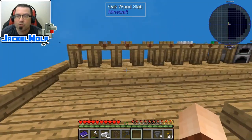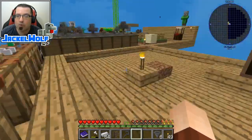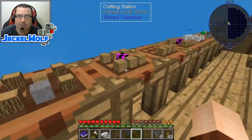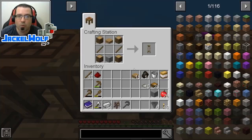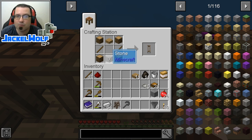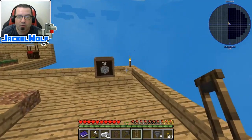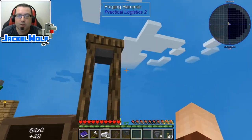Next up, what we're going to do is work on the metal version of that crate. But to do that, we're going to need some iron plates. There are a couple of different ways to do it. What we're going to do is build ourselves a forging hammer. To build the forging hammer, it is simply a piece of smooth stone in a crafting table with four wood logs, two sticks, and a half slab of wood. We're going to take this out and, like so much else in Sky Factory 4, it is an actual placeable item in the world.